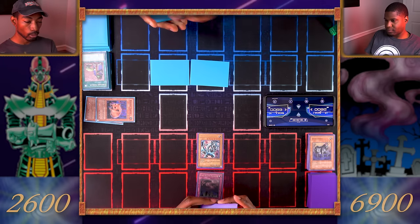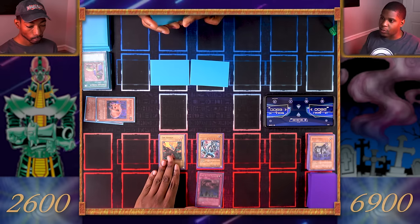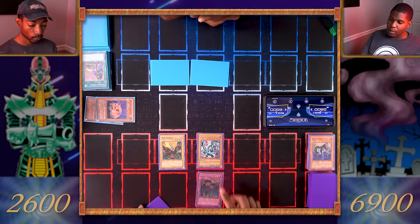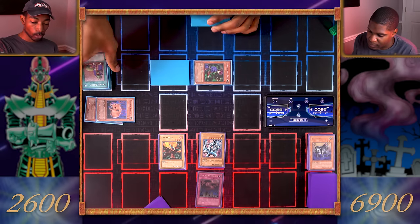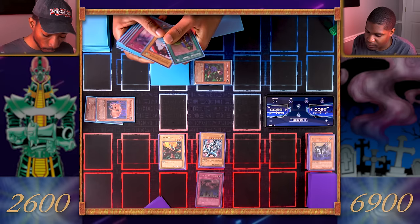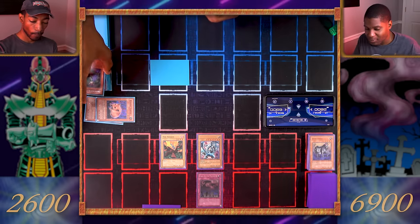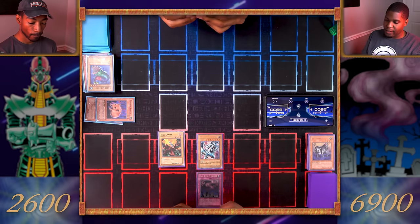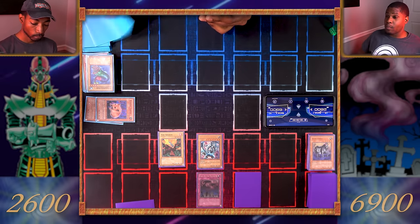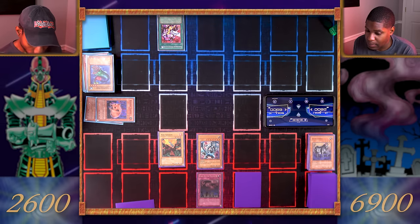Set one monster face down and pass my turn. Draw. Normal summon Firecrackin. Enter battle — Blue-Eyes, attack this face-down. It's my Magician of Faith! She returns a card from my graveyard to my hand — I'll get Swords of Revealing Light back. Get that off the field, and now Firecrackin attacks the other one — you attack my Seven-Colored Fish. Main phase two, set one card face down and end my turn.